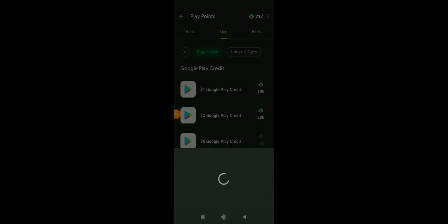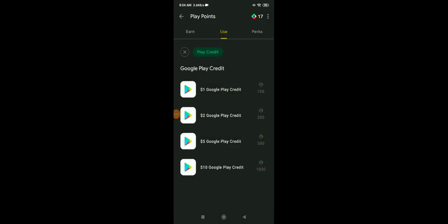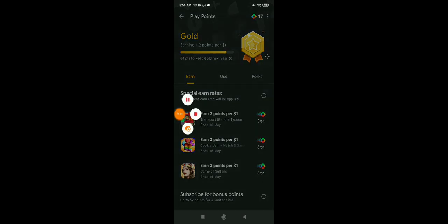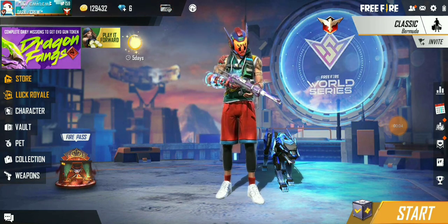Two-dollar Google Play credit costs 200 points, so I save 50 Play Points this way. I'm now exchanging for the two-dollar Google Play credit. Processing is complete — I have successfully added two dollars to my account. My Google Play balance increased from $0.49 to $2.49. I haven't used any real money — just Play Points. Now let's go back to Free Fire and use this $2.49 to get the 520 diamonds completely for free.